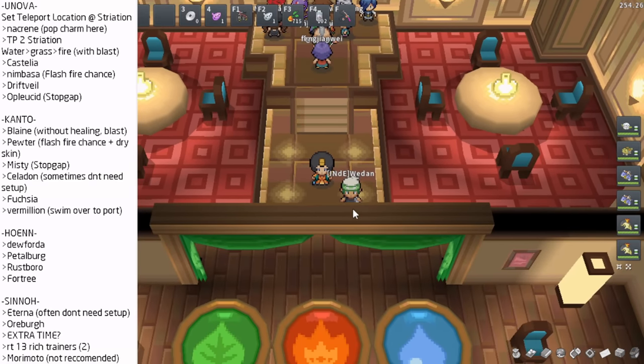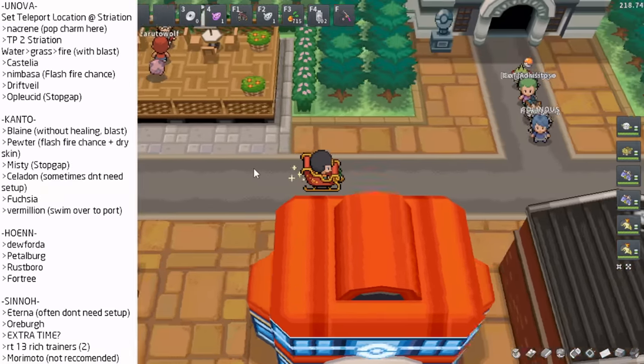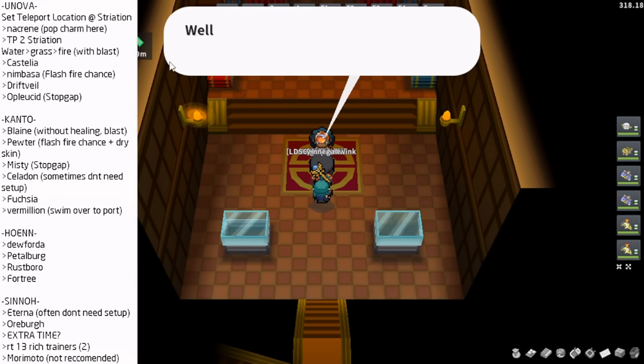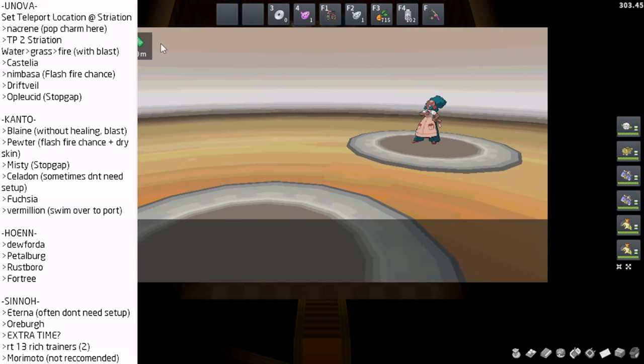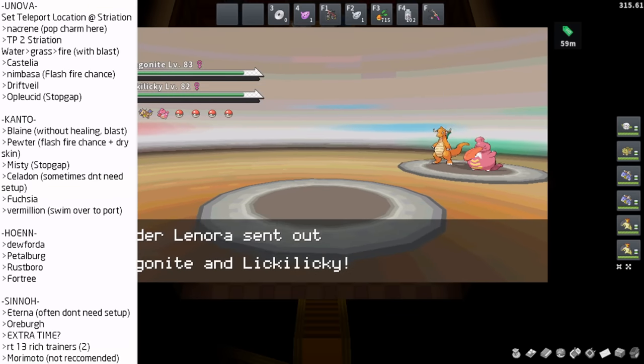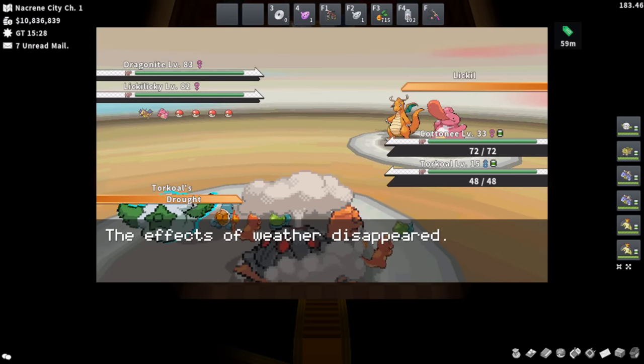I'm going to start my gym run just to physically show what it looks like, spending a little extra time explaining the actual start since it takes more prep than the real-time process. I set my teleport location and head over to Nacrene. We're popping Richest Charms, then going ahead and starting the battle. I'm dragging the screen over so you can see the timer — seeing the timer on the Charm is super important for understanding what times you should be at each gym.